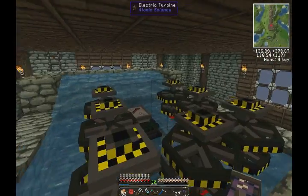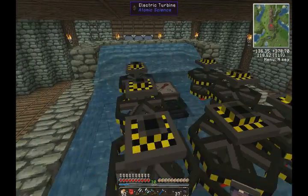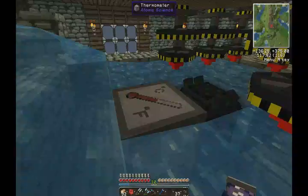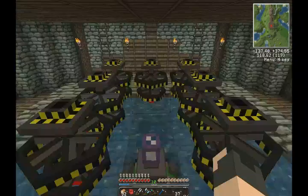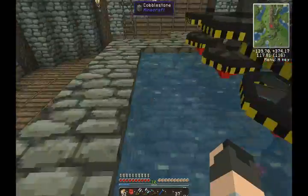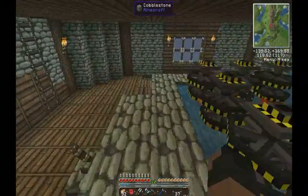And then when we make our fissile fuel rods - basically this - I don't know if I can reach it - bam, there we go. This will feed uranium or whatever actually into the reactor.